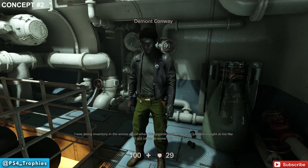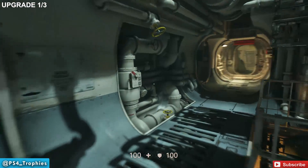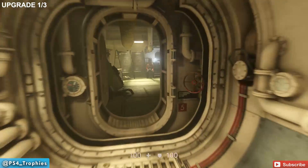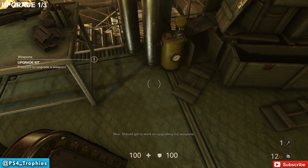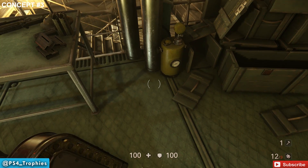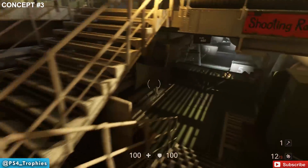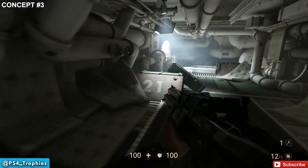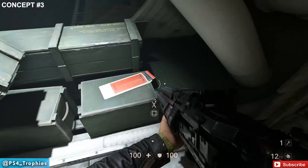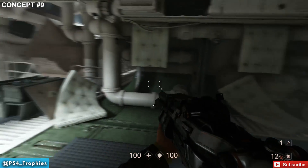Demont Conway wants us to do something with rats, so I'll do that and come back to him later since he's not going to move for a while. If you go towards the shooting range area, there's a weapon upgrade right there on the ground. That leads us to concept number three, which is in the shooting range area — behind number 21, near that board, is the concept.